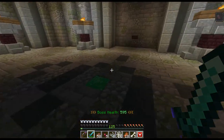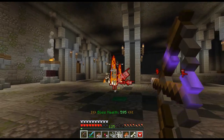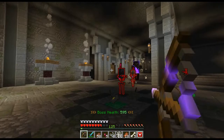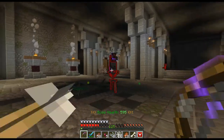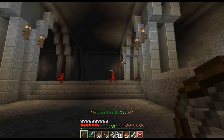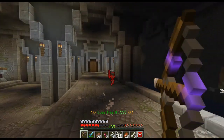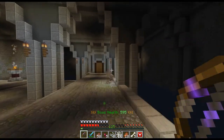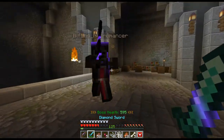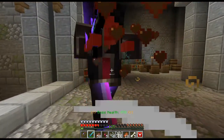Especially in some of these later waves, it gets very hectic. Every 200 health he drops, he summons some adds — 4 more than last time. So last time he summoned 4, now he summoned 8, and then we have 12 and 16.